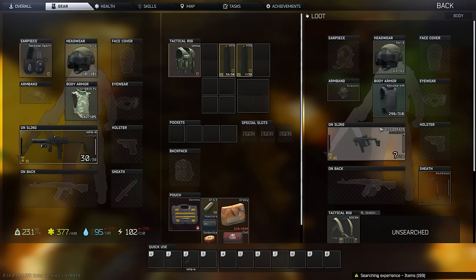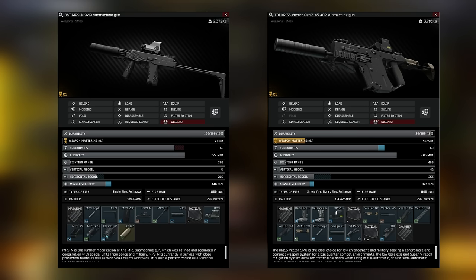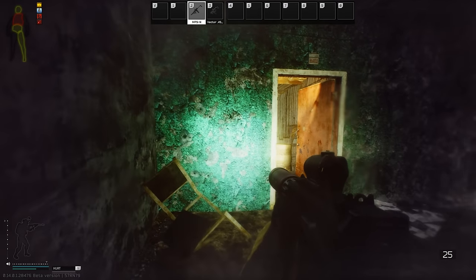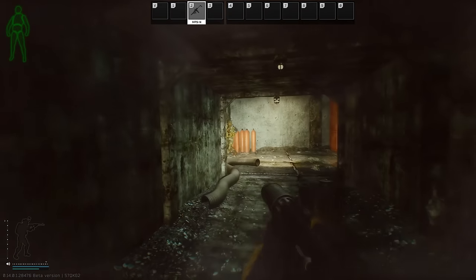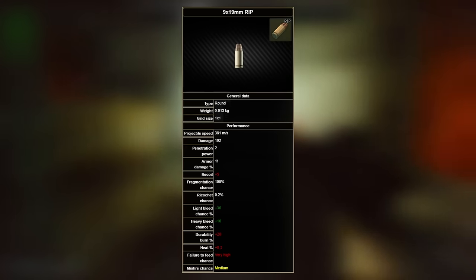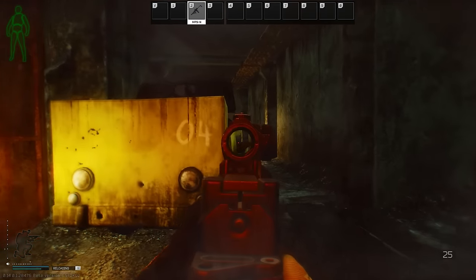Recoil for SMGs to swipe is non-existent, so what matters is RPM, size, and ergo. The MP9 wins in all aspects relative to other SMGs, second only to the .45 Vector. You're primarily going to be aiming for headshots, but if you're having trouble hitting face or penning bodies — whether it's your aim or lack of opportunity — then 9mm RIP is a great choice for leg meta. At 1100 RPM, you're shooting a 108-damage round at 18 rounds per second. All you need to do is hit 5 out of 18, and they're gone.